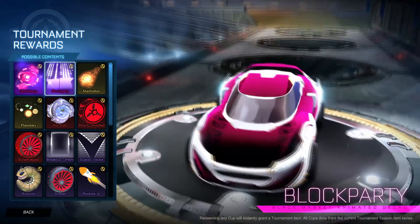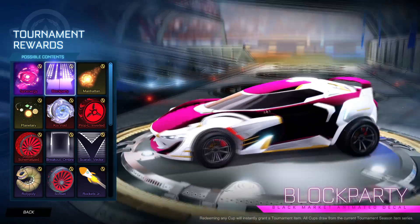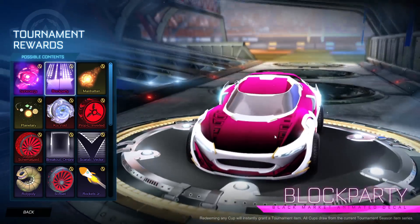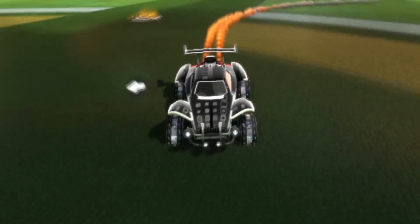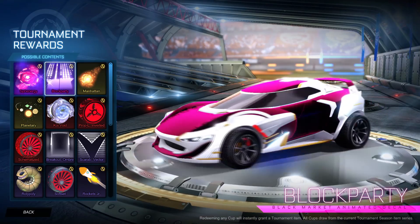Then this decal here is called Block Party. I've already shown these two off - I leaked them like an hour ago. This decal is really cool. It has this sort of black effect and it doesn't look that great at first. However, when you drive, the faster you go, the more full the decal gets. Also if you select black as your accent color, you get this black pattern. So your car looks really clean and it's just like an inverted car design. It's awesome.